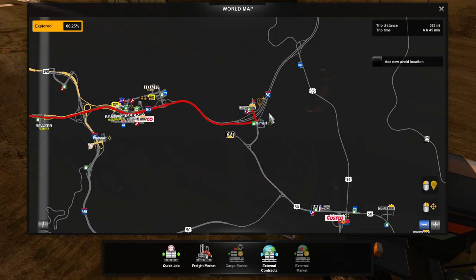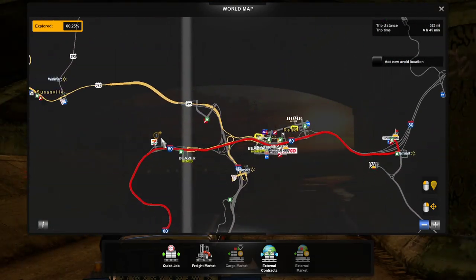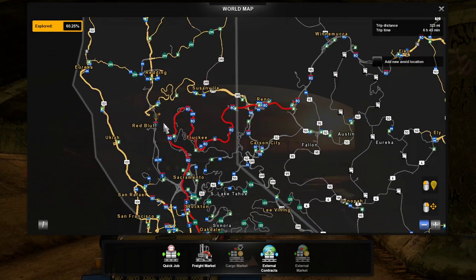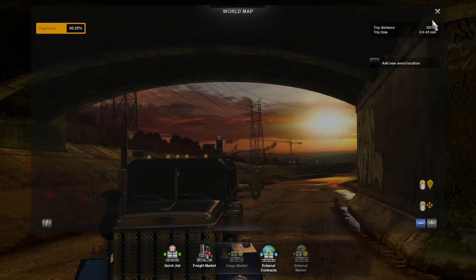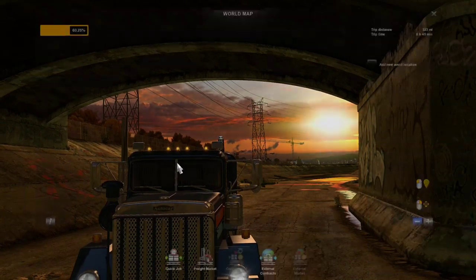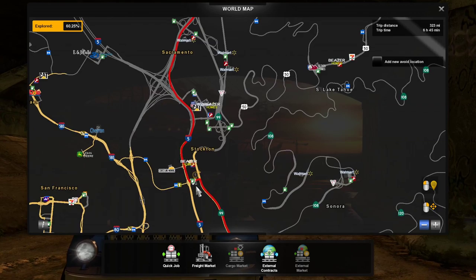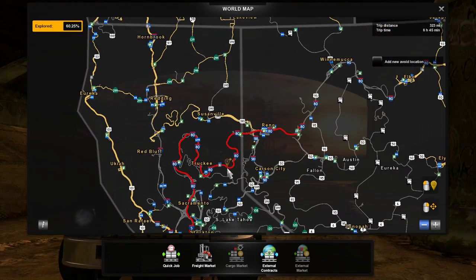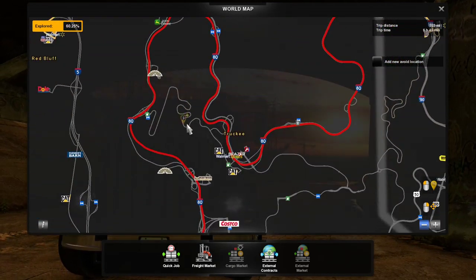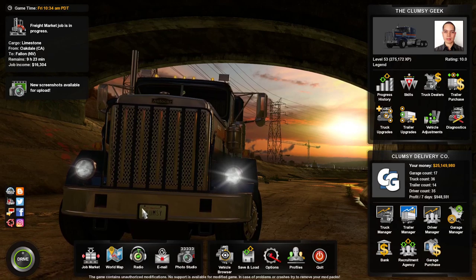This video should help show what this map mod has to offer. I've driven a bit — like this route from Reno to Red Bluff — man, that is beautiful and it feels like a brand new map. Let's go and check it out together. We'll go from Oakdale to Reno via 99, I-5 north, and then I-80, which has been redone as well. Everything has been grayed out, everything redone from scratch.